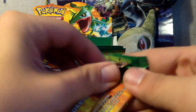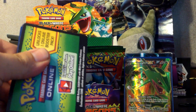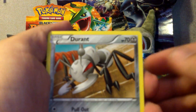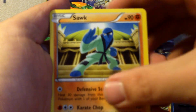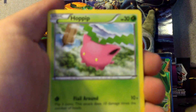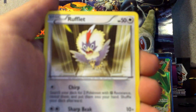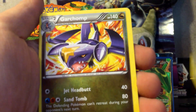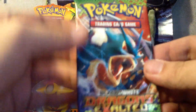There's something in this pack too — I'm going to call it again. Let's see, I've opened five packs. Durant, Vigoroth, Sawk, Poké Ball, Hoppip, Cubone, Gible — I needed another one of these Gibles — Rufflet. My Reverse is a Ninjask and my Rare is a Garchomp again. I need the other Garchomp but in holo form this time.